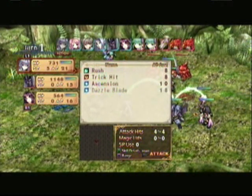As you can see on your left-hand side, I have 21. On the things, if you look down at the bottom, that's how many hits I can do. Rush will do about 4, Trick Hit will do 3, and this will do 1 magic attack.